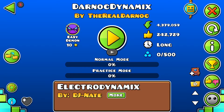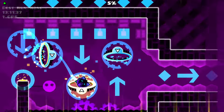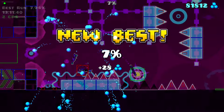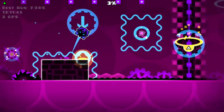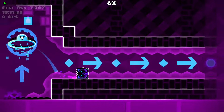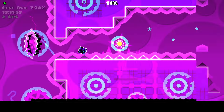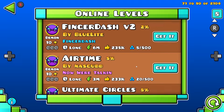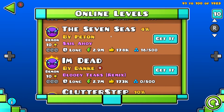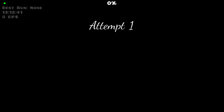Technically, demons give you the most orbs — 500 — but obviously they're the hardest. You gotta decide on which ones to play and how long you've gotta play. There's 28 orbs for 7%, so if you get to 15% on these they're probably more worth it. If you're at least my skill level or better, you should be able to get pretty high into these, and there's an argument for XLs since they often have easier gameplay, but they're way longer.